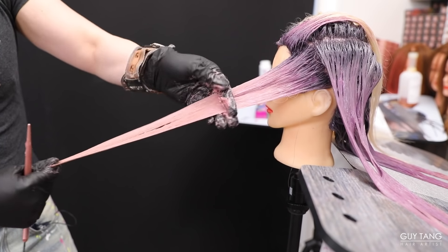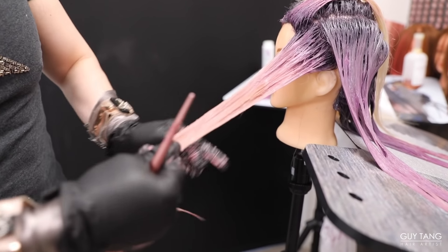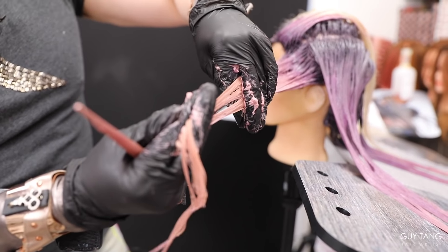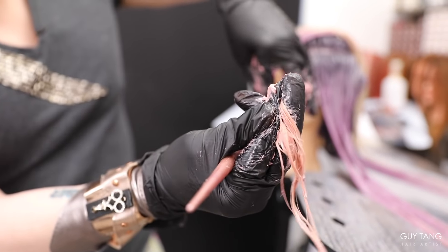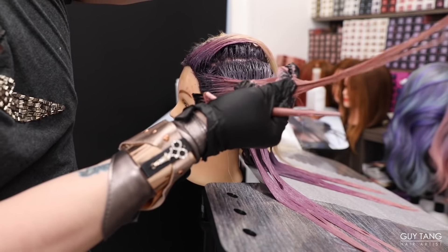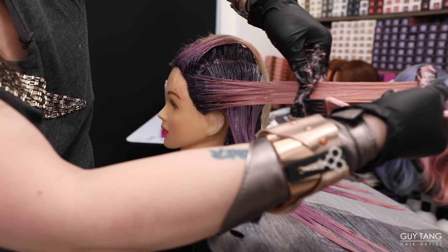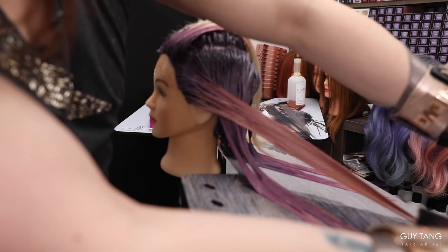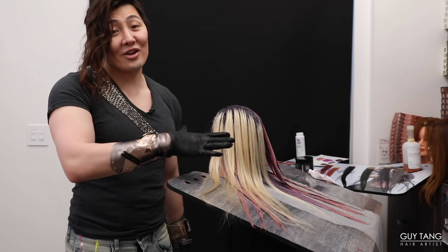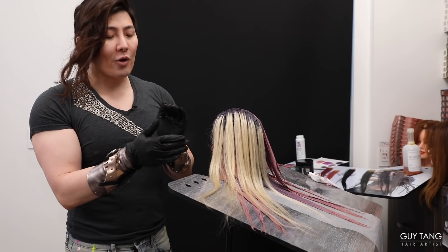Now I'm going to stretch the hair — since I'm doing the over-direction, I stretch the hair and watch how I move everything back. As I stretch the hair I'm able to make it more mobile and not only penetrate the hair further through the ends, but lay nice and neat through the back. This last section is very important. I want to over-direct everything to the front to mimic a faux balayage.